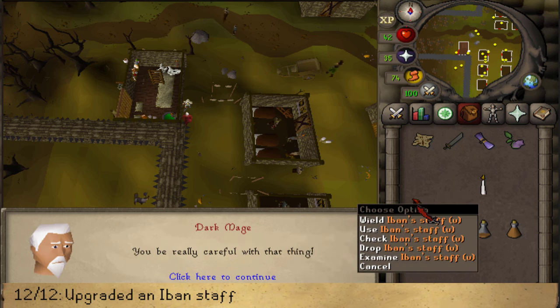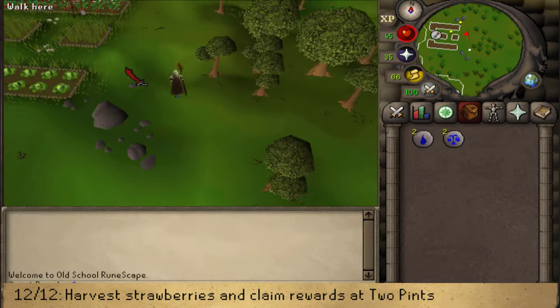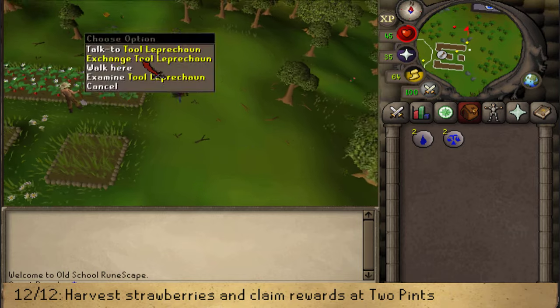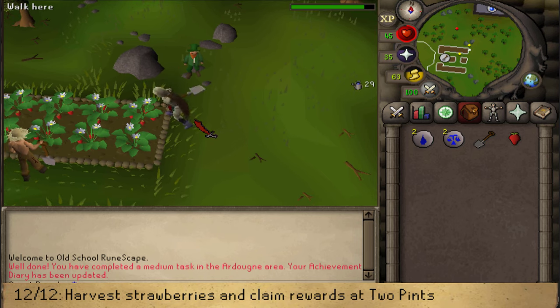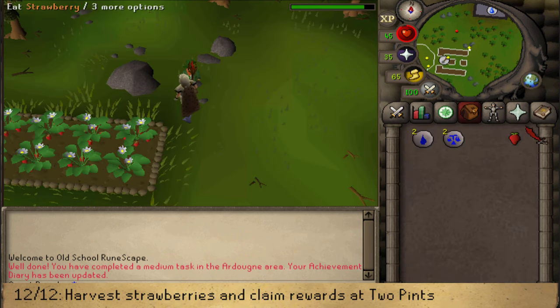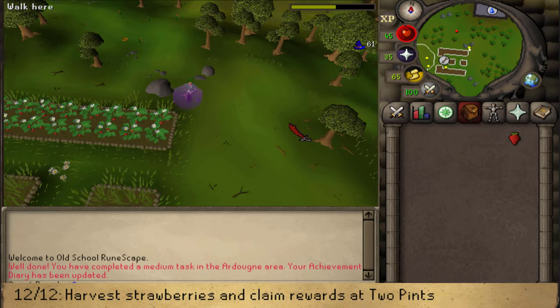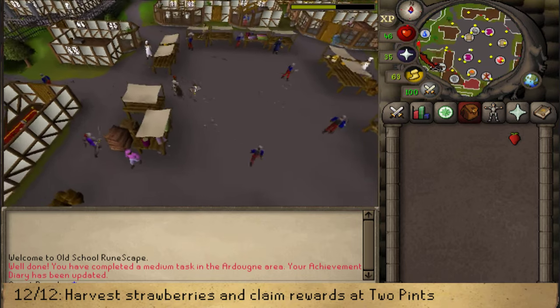Now we simply need to wait for our strawberries to be grown. About 15 minutes later the strawberries should be done — harvest one strawberry to complete the final Medium Diary task. Then make your way to the Flying Horse Inn north of the castle, just south of where you start the Plague City quest, to claim our rewards.